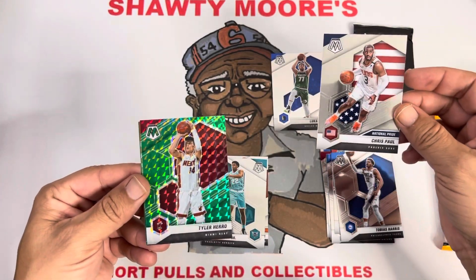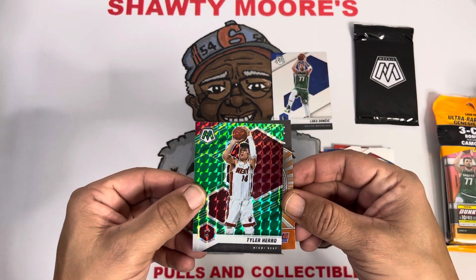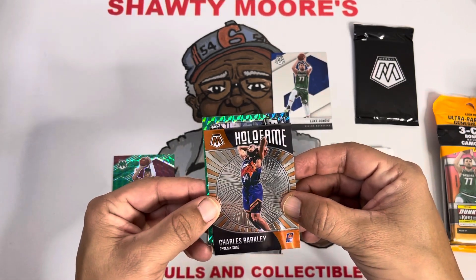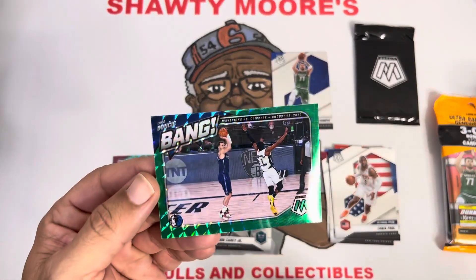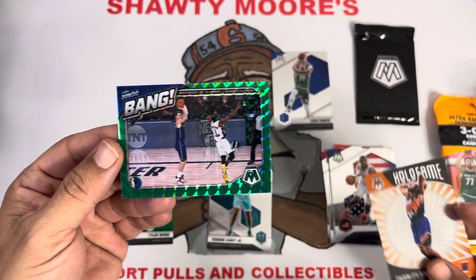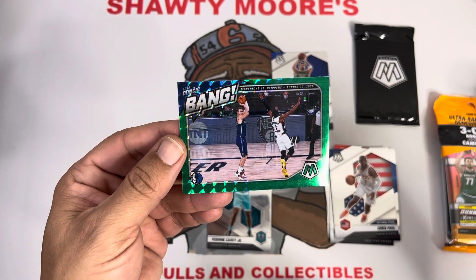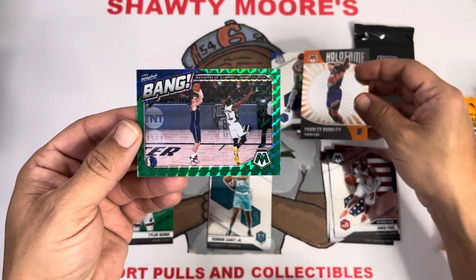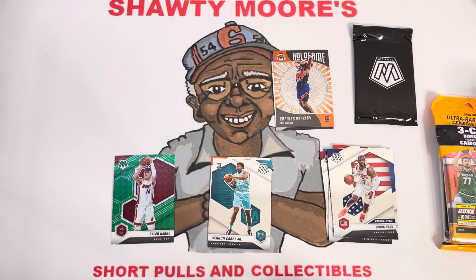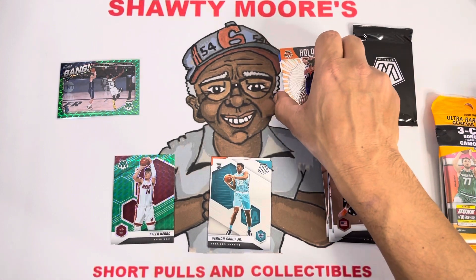Second year Tyler Hero action — it's crazy to say second year when we're already halfway through the third season. A little Tyler Hero action there, and behind him we get a Hall of Fame card of Charles Barkley, we'll take that one. And then one more green — we got a bang insert in green and it's Luca! We'll definitely take that. Oh yeah, the bubble big time shot. I could have sworn they were going to win that series but they did not come through in game six or seven. Man, that's a good looking card in the Mosaic, I can dig it — let's get that one sleeved up.